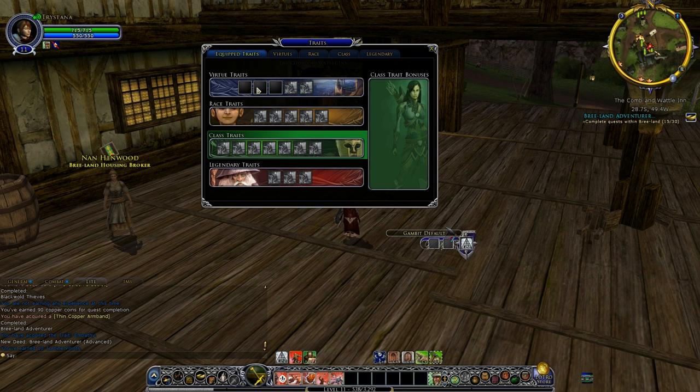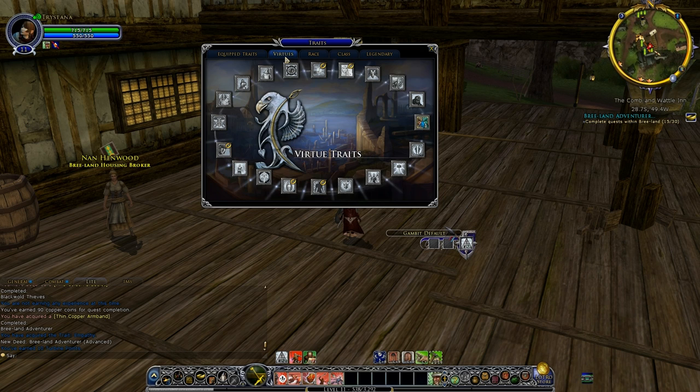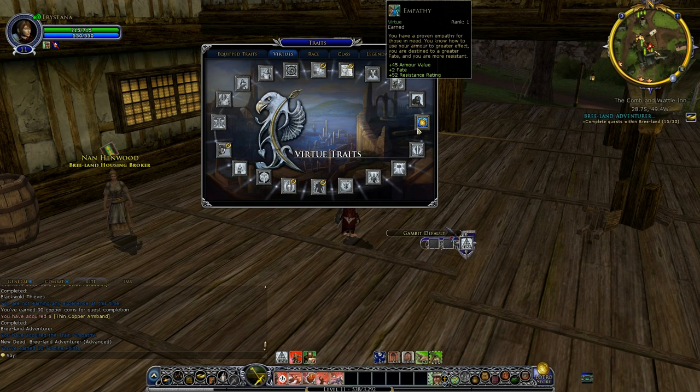We have unlocked 3 virtue trait slots, which are these black squares, and we can put a virtue in there. We've only got Empathy 1, which is what we got last episode. There are a large number of virtues — I'll take a random stab and say there's 20 of them. Each gives 3 different bonuses. For example, Empathy gives us armor value (so we take less damage), fate (which improves morale and power regeneration and critical hit chance), and resistance rating (which makes us less likely to get wounds — like that warg nearly killed me last episode because he put a wound on me that slowed me).